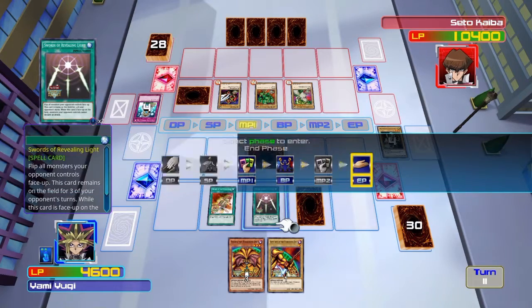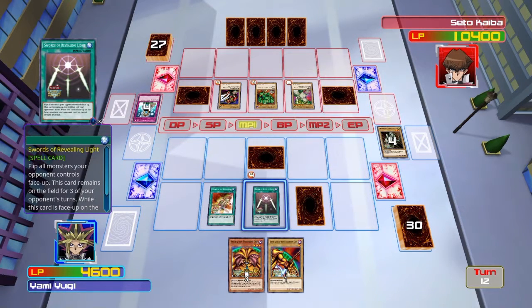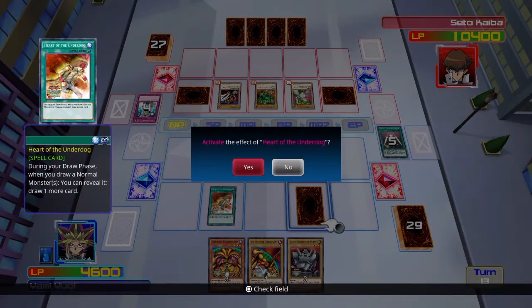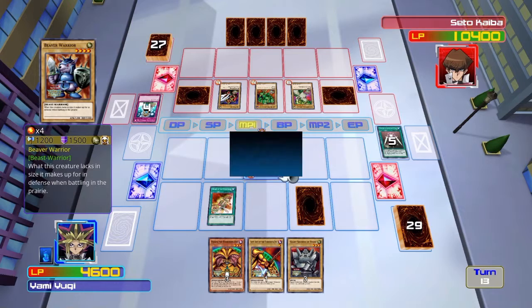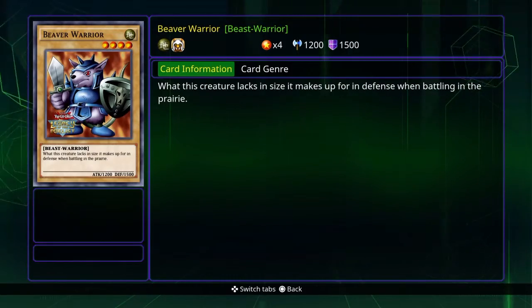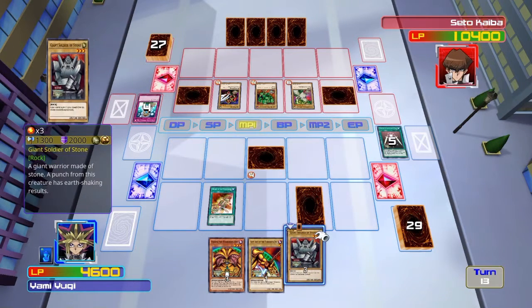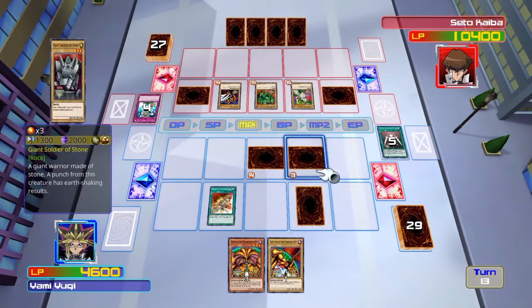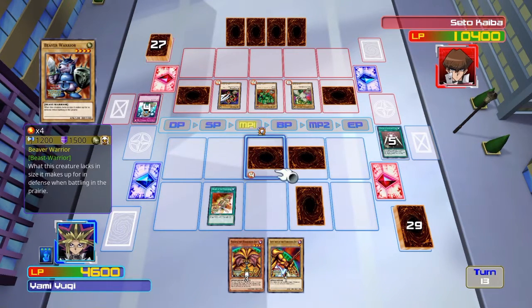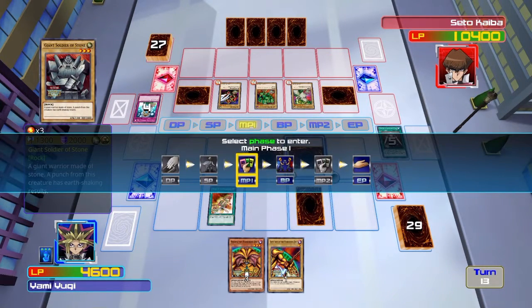This will make me keep drawing so I gotta activate that. Swords of Revealing Light should be going away soon, that kind of scares me. Part of the underground - what's his effect? Oh wait, I should have done that. Oh, I'm being stupid. I haven't played Yu-Gi-Oh in a long time guys, please be patient with me.